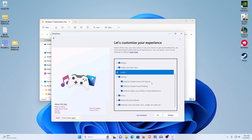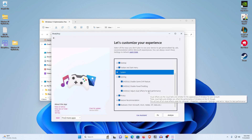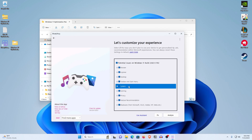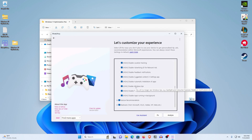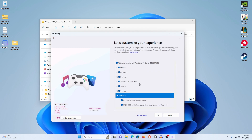For the Gaming section, it will disable Game DVR and disable Power Throttling, which helps with performance. It will also adjust visual effects for best performance. For Privacy, it will disable all tracking, feedback, suggestions, advertising IDs, tailored experiences, and location tracking. For the Feature Recommended section, there is a recommendation to enable Windows Subsystem — just leave it there. For Bloatware, it will remove apps based on a private database and pre-installed software.